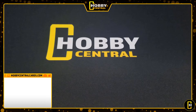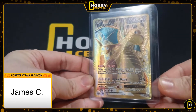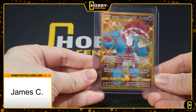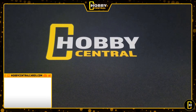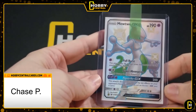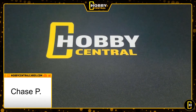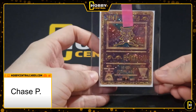Next we have James C, sending in a Dragonite EX from Evolutions — very nice card. An Obstagoon gold from Vivid Voltage, a Charizard V from Champion's Path. And then two really cool cards: a Mewtwo GX — this one just barely makes the cut for bulk tier, but great shiny Mewtwo right there — and the classic Ancient Mew. So many of this card printed, but forever a desired card for nostalgia.